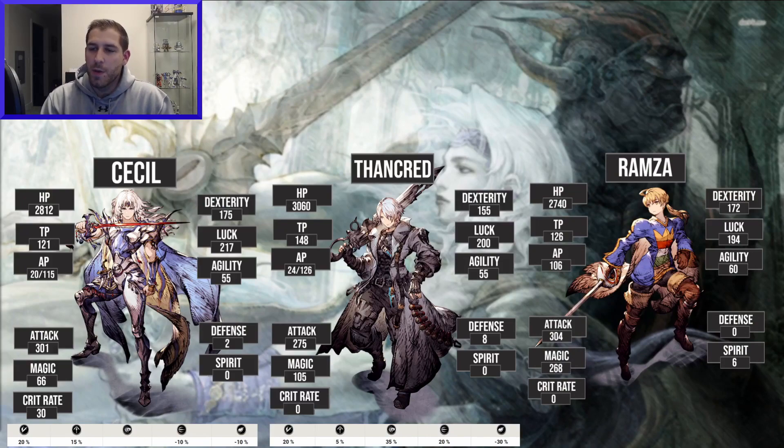Ramza was another comparison I wanted to do — he was also a main character we got who was kind of a bruiser with good HP and a magic tanking job. His resistances are decent as well. His attack is actually very comparable to Cecil's, as is his HP, dexterity, and luck, though he gets more agility and spirit. Ramza has a whole other side to his skill set that's very different from Cecil's, so they're not super comparable, but it's fun to look at.